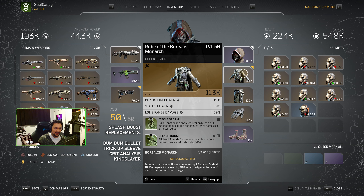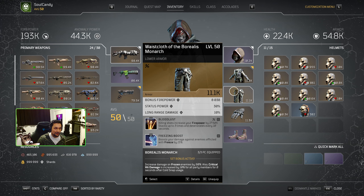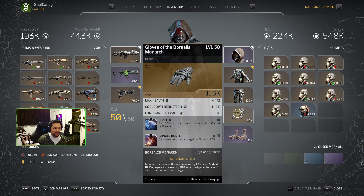Cold Snap can still be used for adds with the Icicle Storm and Cold Snap combination, but for the most part you want to save it for those elite moments with this build. For the pants, we're running the Waist Class of the Borealis Monarch, which has Freezing Boost by default, and we're replacing the top mod with Bloodlust because we love our stacking firepower mods. Gloves are going to be the Gloves of the Borealis Monarch, completing our three-piece set. It comes with Shatter, and we want to put on Captain Hunter for the secondary mod. With the set bonus, increases damage from frozen enemies by 90%, and any time after you use Cold Snap, critical damage increases by 10% for all of your party members including yourself.